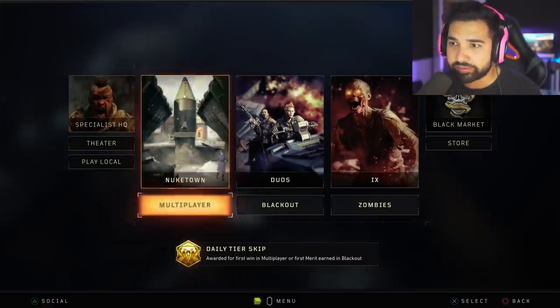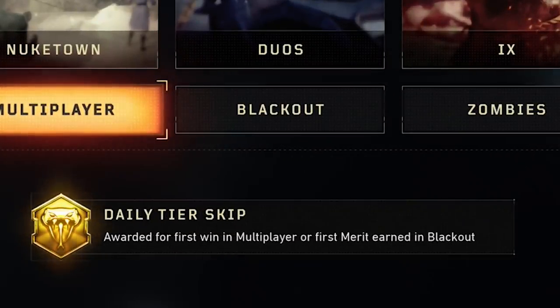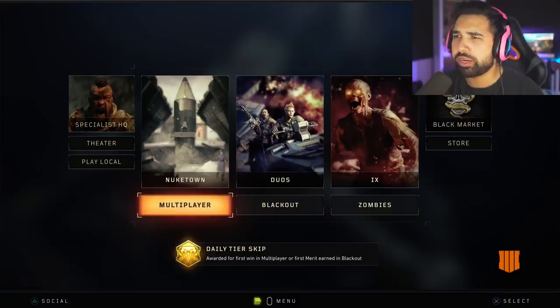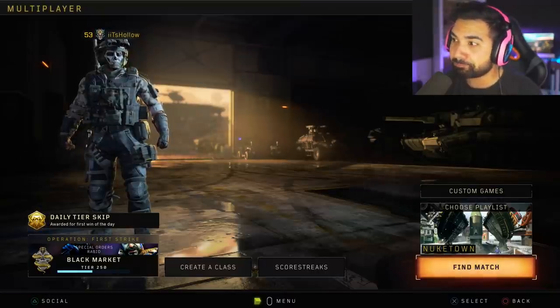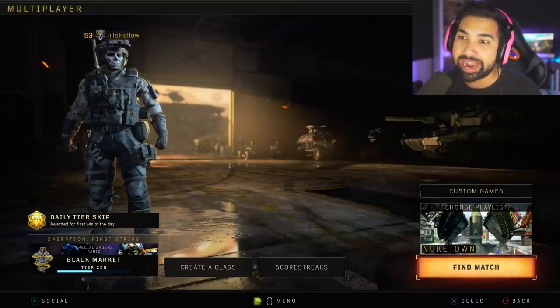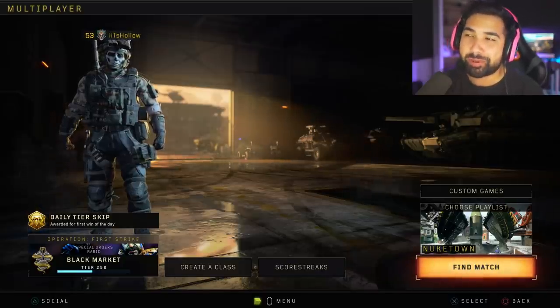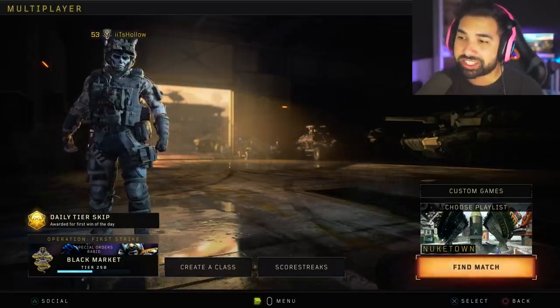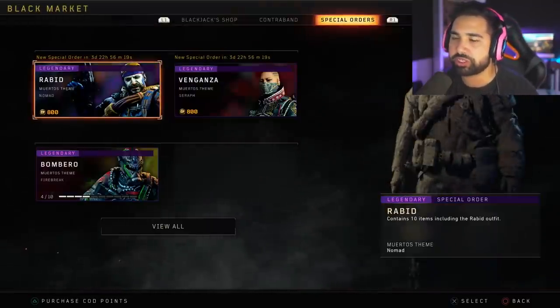That is Blackjack's item shop. Right here there's a new daily tier skip — it's awarded for your first win in multiplayer or first merit earned in Blackout, so you can skip a tier. I still haven't played Blackout since the game came out, which I don't know why. If we go to the Black Market, you have your Contraband, your Special Orders, and finally the Blackjack Shop.